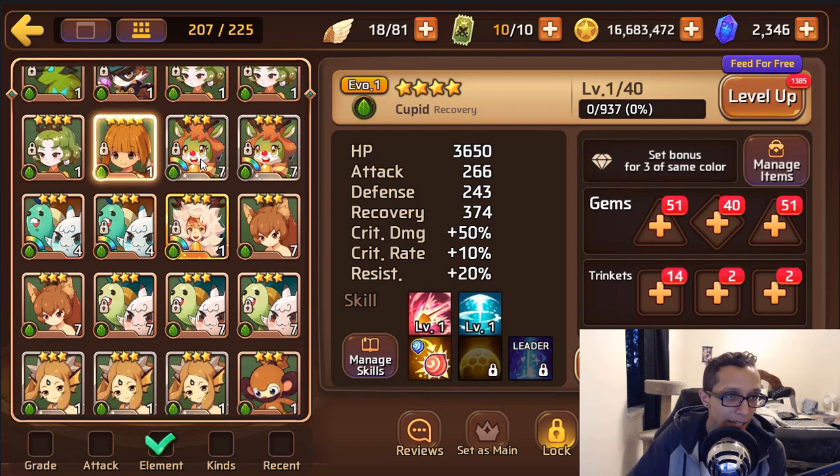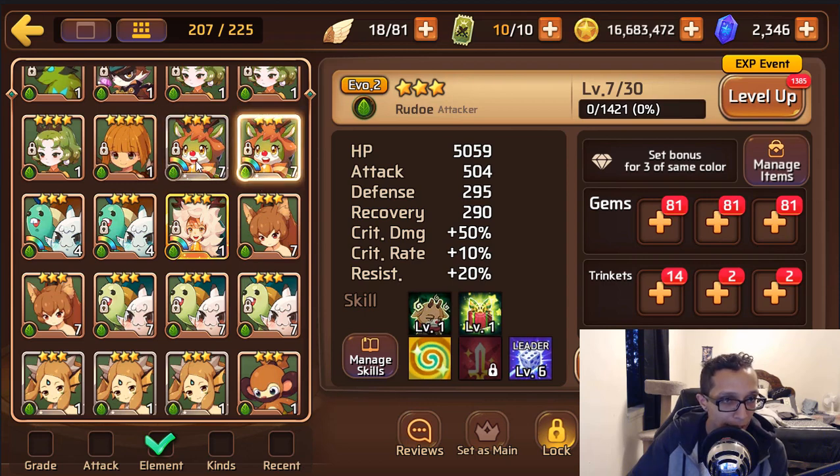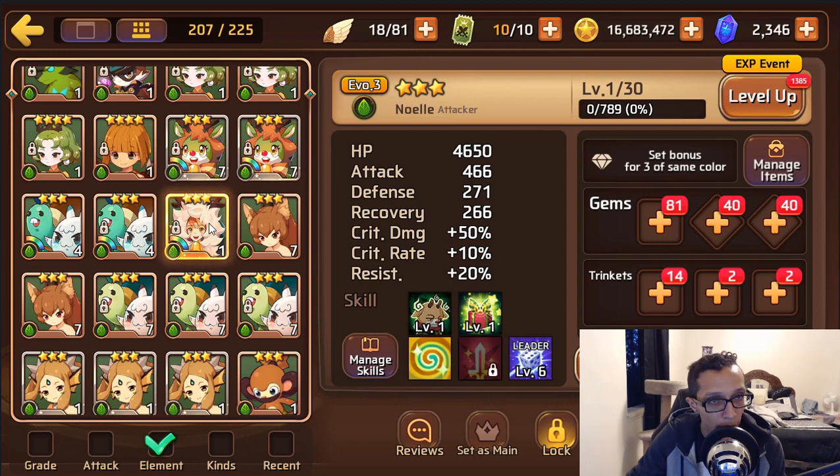Keep at least one Rudolph around if you want a solid wood attacker for clan versus clan — you have one already at evo 3. Rib-whatever — not really worth it. You have San Zhang. Wood Siren — I'm assuming you're building her for Victoria, perfectly fine. Let's go over to your light and dark mons. You seem to have a decent amount. Your light succubus is here — super-evo variant, and you're working on skill books. She's on triple HP.